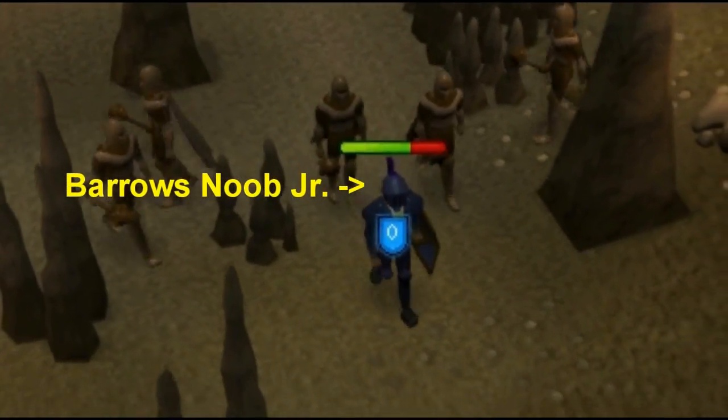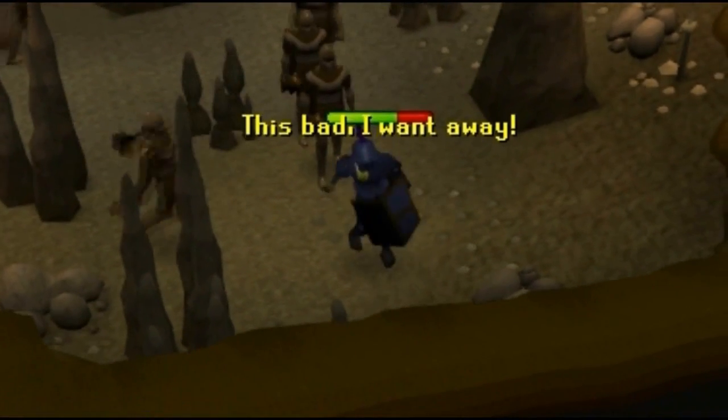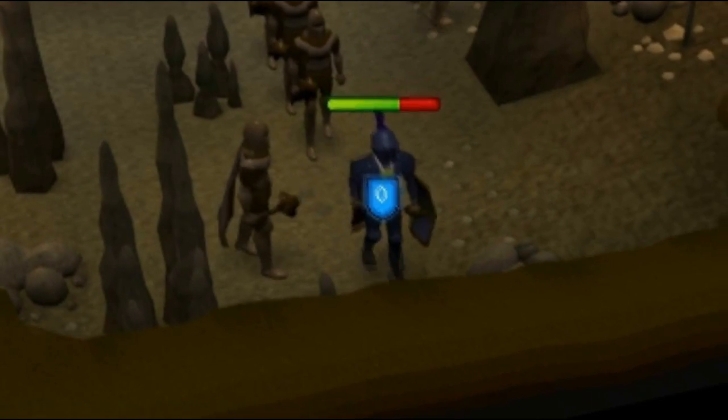I also have a cheat for you if you get into trouble in a dungeon. To be able to walk through walls, type in IDCLIP. Using this cheat you can escape from dungeons if you get annoyed. However, don't forget that all dungeons in RuneScape are linked to each other.